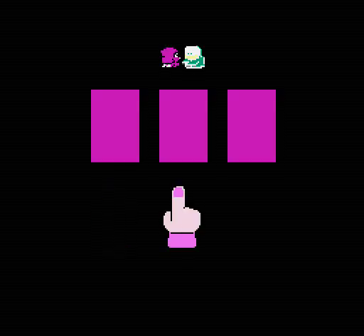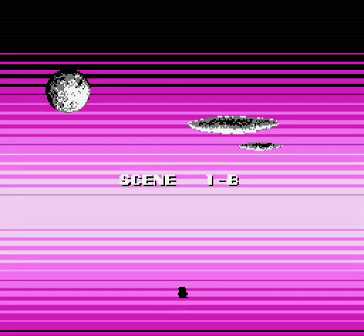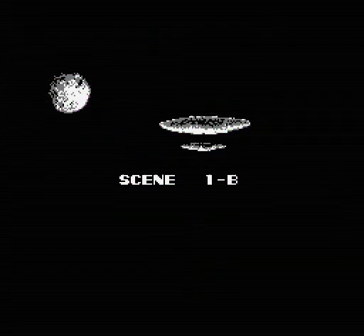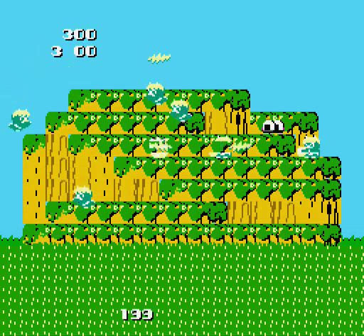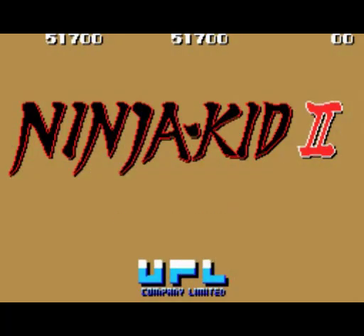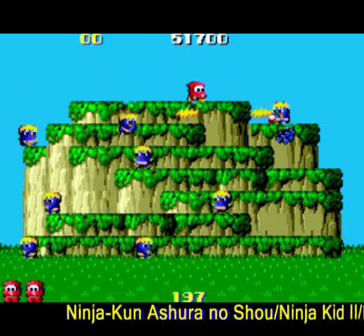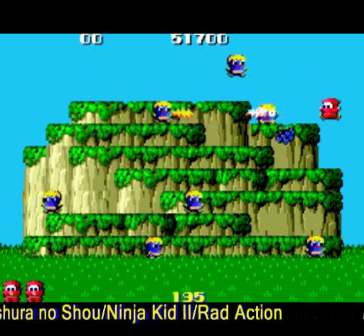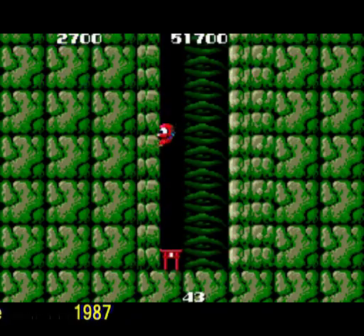The first Ninjukun game was based on a UPL arcade game and was released for the Famicom by Jaleco. Then Jaleco spun off its own series of original titles under the name Ninja Jajamaru, who was supposedly Ninjukun's little brother. Then in 1987, UPL suddenly put out an arcade sequel to the first game. Perhaps inspired by the success of the Jaleco games, this was known as Ninja Kid 2, or even better, the wonderfully 80s-sounding title Rad Action. It's basically an updated version of Ninjukun with a few bells and whistles added — nothing too exciting.